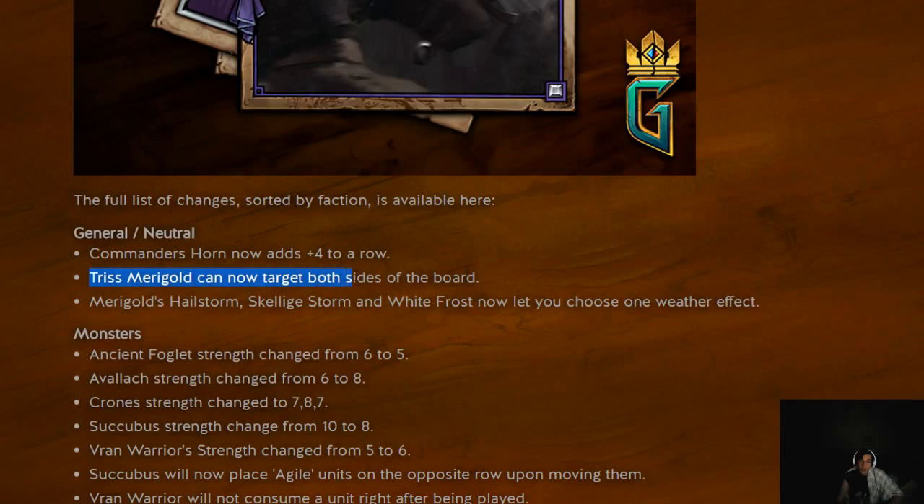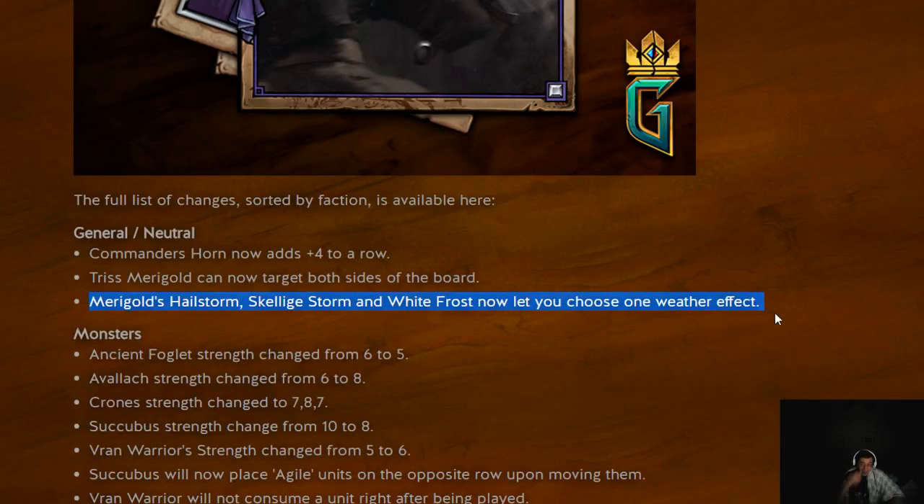Triskul Marigold can now target both sides of the board. Why would you ever target your own things? Well, you might want to target a Cow Carcass from Nilfgaard, or you might want to target a Spy if you know your opponent's going to pull the Spies over. Those are basically the only situations. Marigold's Hailstorm, Skellige's Storm, and White Frost are now Chew's effects, kind of like Coral.